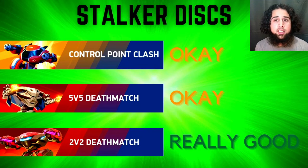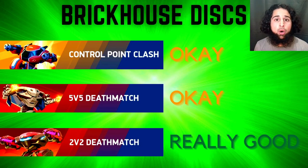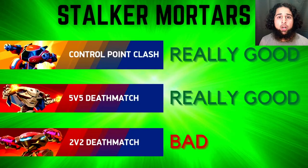In 2v2, both Stalker disc and Brick House disc are really strong because the maps are closed with lots of walls to splash discs off of, and the small map size means Brick House's speed isn't an issue. However, Brick House disc is far better than Stalker disc in 2v2 — he has a lot more HP so he can win battles Stalker couldn't, and he can also give his teammate a damage boost, which is much more useful than Stalker's heal.